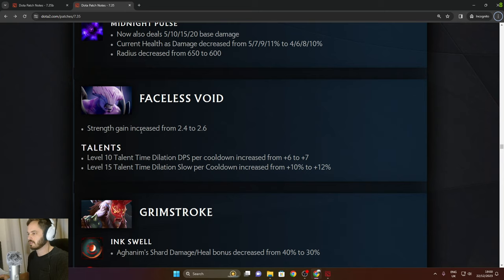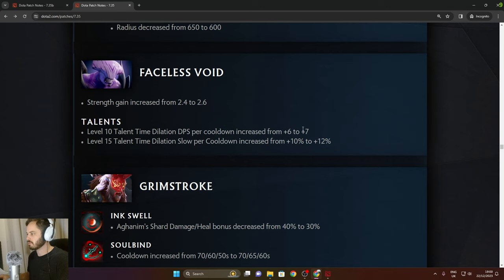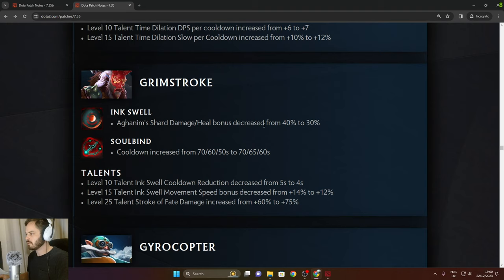Faceless Void: strength gain increased from 2.4 to 2.6. Time Dilation DPS decreased. Time Dilation talent slow decreased. Grimstroke: Aghanim Shard heal bonus decreased from 40% to 30% — well deserved nerf. Soulbind cooldown decreased from 70 to 60 in the late game.